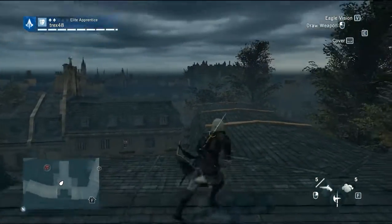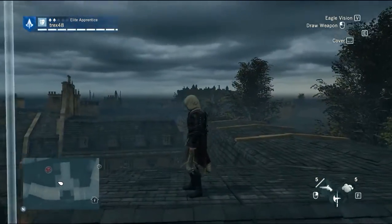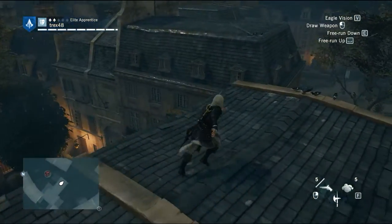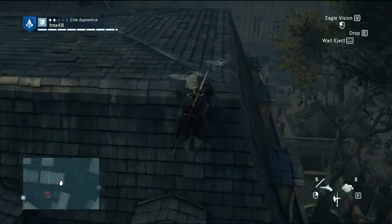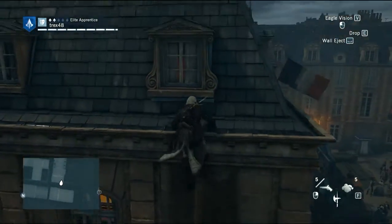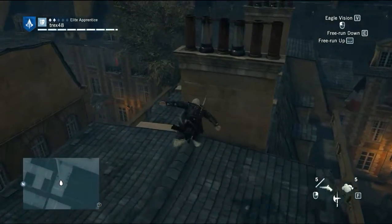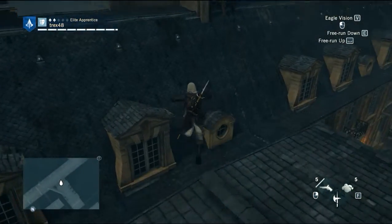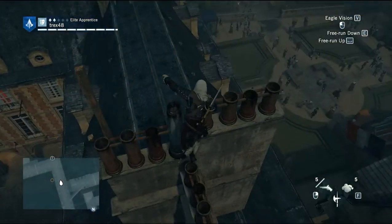As you can see, Bastille is on the far side right there. The weather isn't really that great, but we'll head towards there. One very nice thing I noticed is that now a lot of open windows are present in the city — much more than in Assassin's Creed 3. I really like that, because they're perfect escape routes and they can help you a lot.